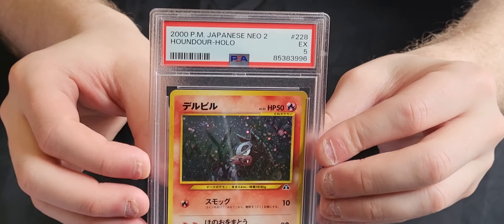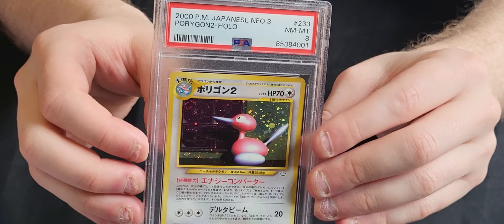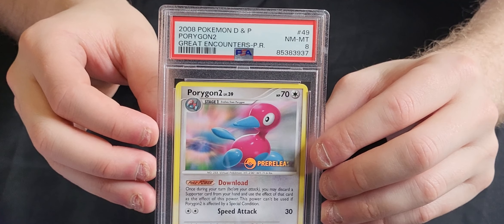We've got a Japanese Neo Discovery Houndoom - this one's just a 5, so I'm presuming there's a nick somewhere on it, can't quite tell. We've got a Japanese Giovanni's Gyarados in a 9. A Japanese Porygon 2 in an 8. Another Japanese Neo Revelation card - this one is Blissey and this is a 9. And we've got the Japanese Crobat which is just a 5, similar to the Houndoom - assuming it must have some damage somewhere. We've got another pre-release Porygon 2 in an 8.